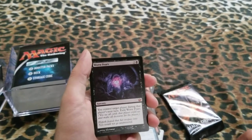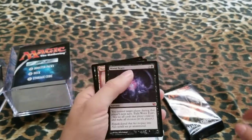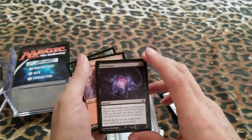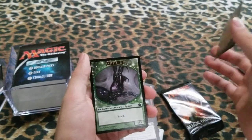Let's see — Worst Fears. You control target player during that player's next turn, then exile Worst Fears. That's actually really good. The only bad thing is that you exile it, so you can't replay it again. A Basic Land and then a Spider Token.